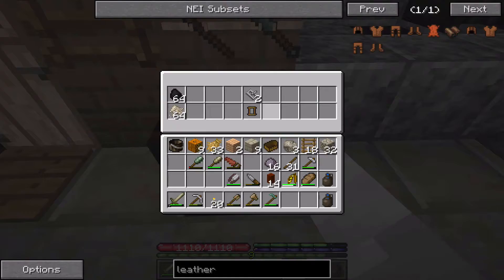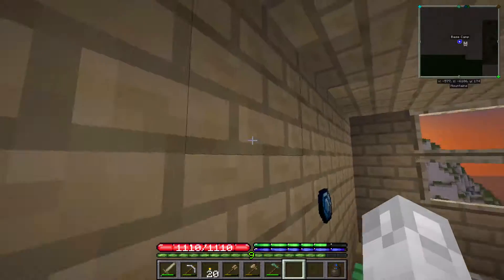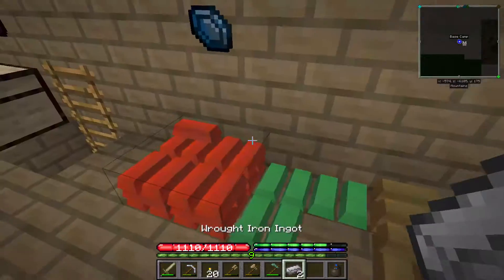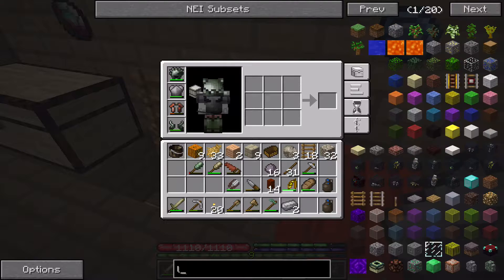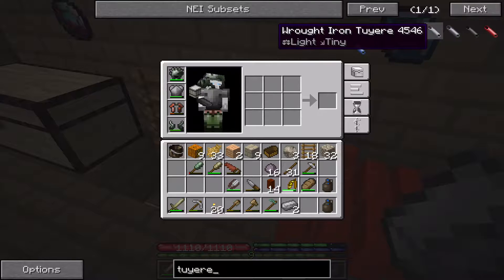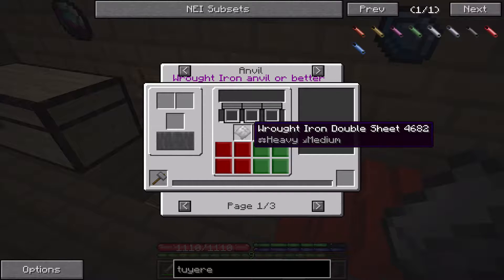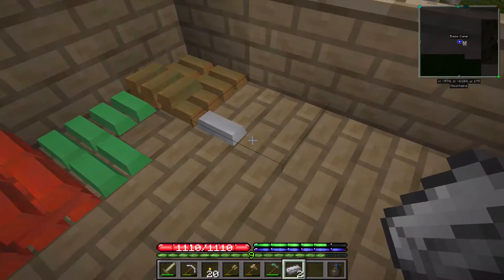A tuyere — we're definitely going to need iron for it. Not entirely sure how many we're going to need. Iron tuyere — double sheets. Wow, that's a little expensive. Dang flabbit.